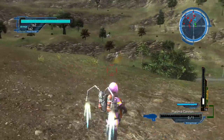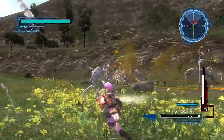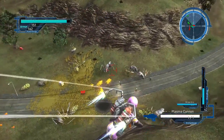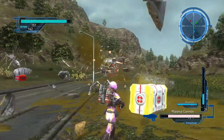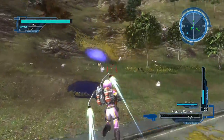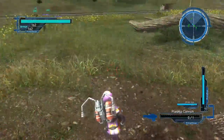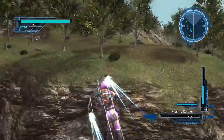I wouldn't mind playing Wing Diver more, but I'm not sure I'd be able to manage my energy well. You can do light shots with the plasma gun. With the right tech for the backpack, you might actually be able to fly indefinitely. That's kind of rad. Flight instructor, if I recall.